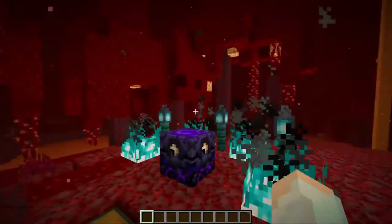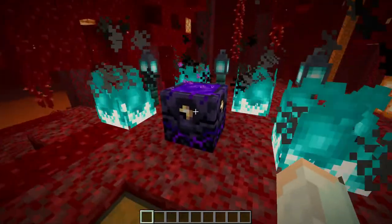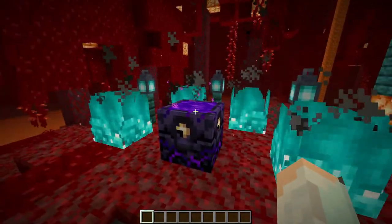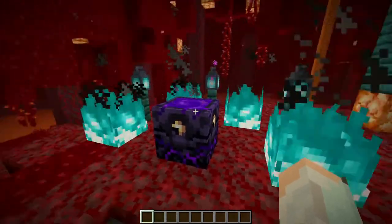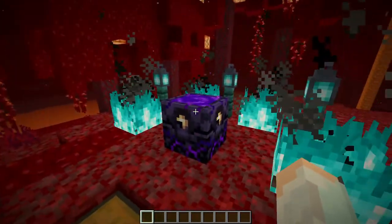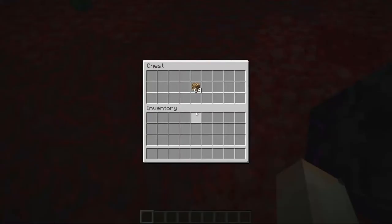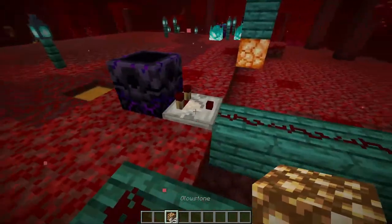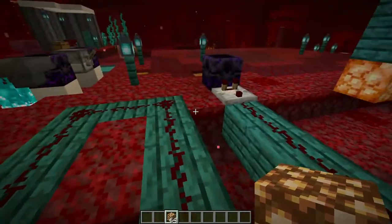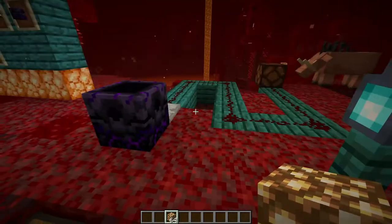As I said before, in order to be able to respawn again and again using this particular respawn anchor, you'd have to constantly refill the glowstone. But I was wondering if it puts out a different comparator output when it has some glowstone — and let's test it out, shall we?